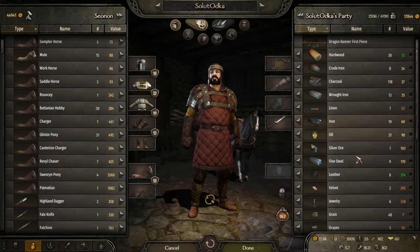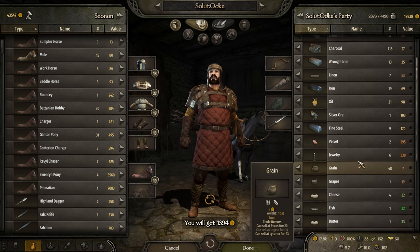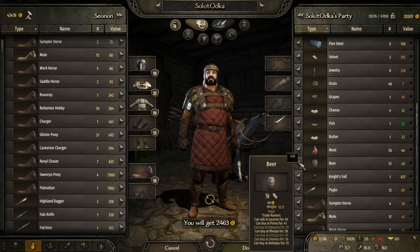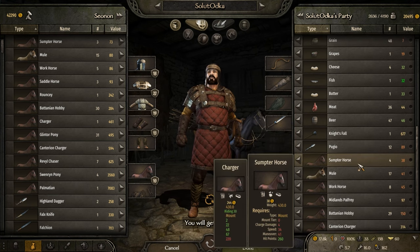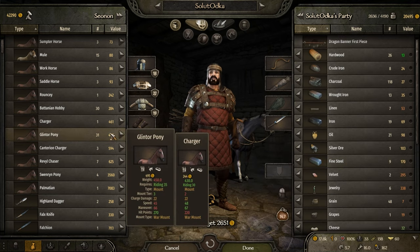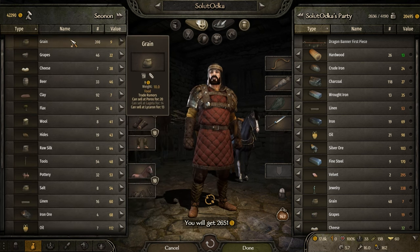To be noted: during the first weeks, the economy has been reset to some extent, and therefore the prices of some items are much higher than what they will be when the economy system is more stabilized — so you can get some very good deals. I would recommend selecting a couple of products of high added value and relatively low weight for your initial trading. For example: jewelry, velvet, pottery, linen, and so on, depending on where you operate your initial trading between a few cities.